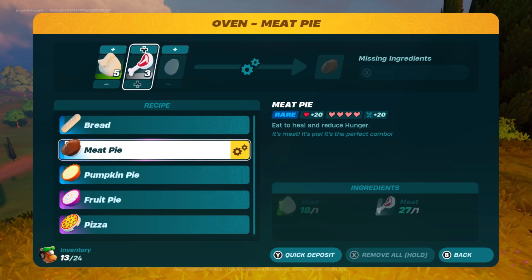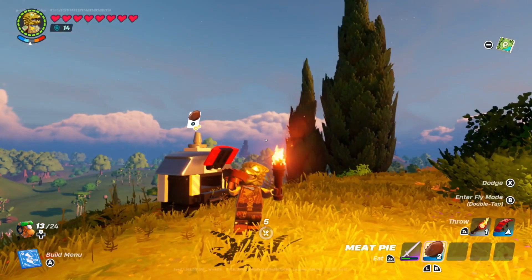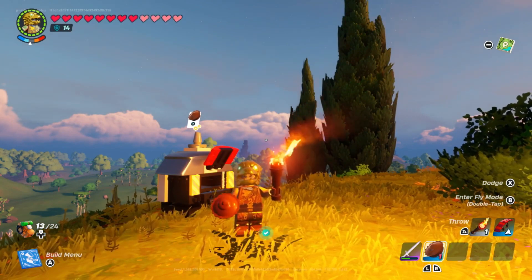Meat pies take 1 flour, 1 meat, and 1 egg, and they heal 20 hunger and 20 hearts, and provide a bonus 4 hearts if you are at max health. Another great food for healing after a battle and to make sure you don't have to worry about your hunger or health for a bit, but do keep in mind that it takes 6 seconds to eat.